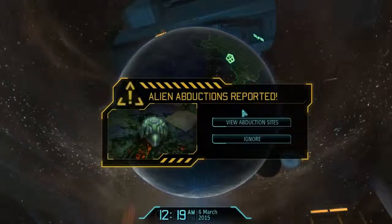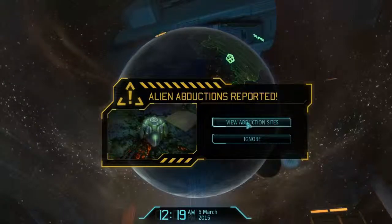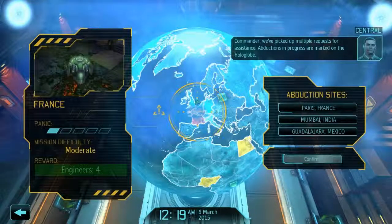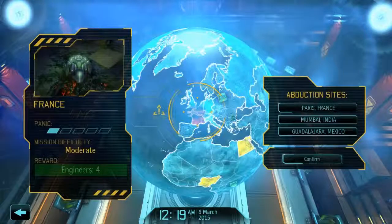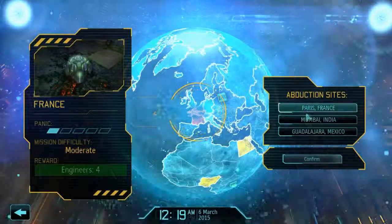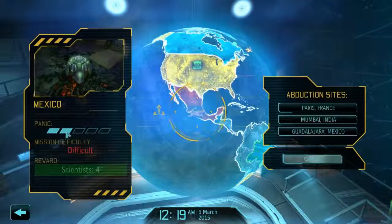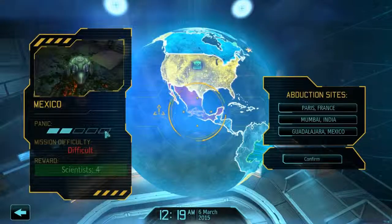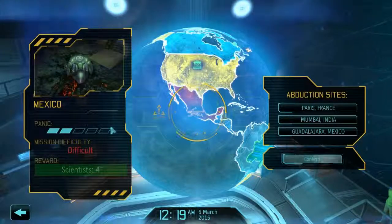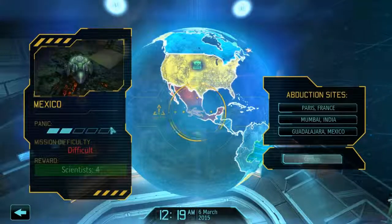We have alien abductions reported. We can choose to ignore it or view the abduction sites — I think we want to view them. Multiple requests for assistance have come in and abductions in progress are marked on the hologlobe. When it picks up a mission it shows you three different places you can choose, each showing the panic level of the area. If panic gets too high and you keep ignoring a region, they'll withdraw from the XCOM project. I think if eight countries total withdraw, you lose the game — that's how you lose.